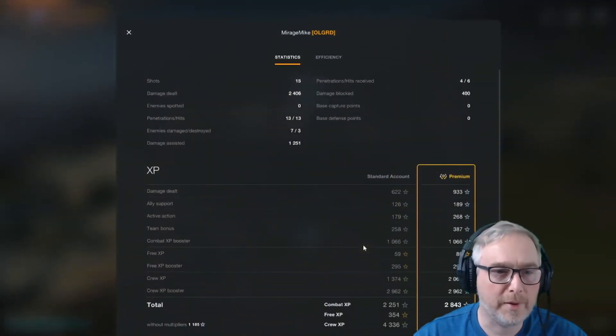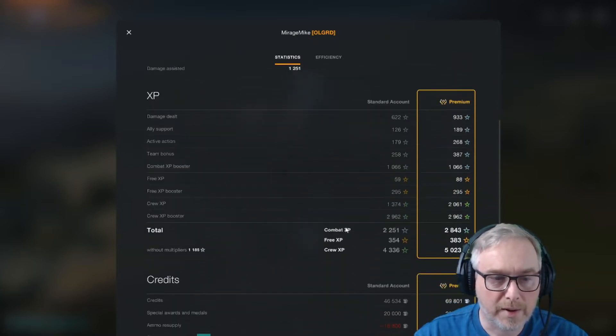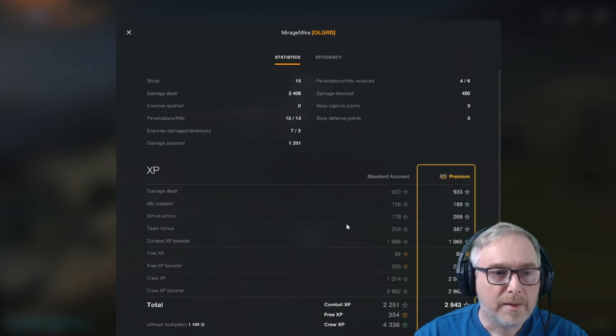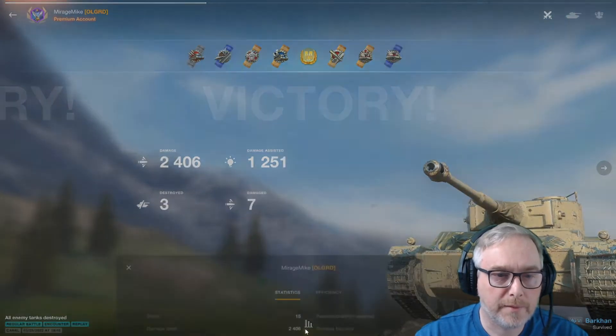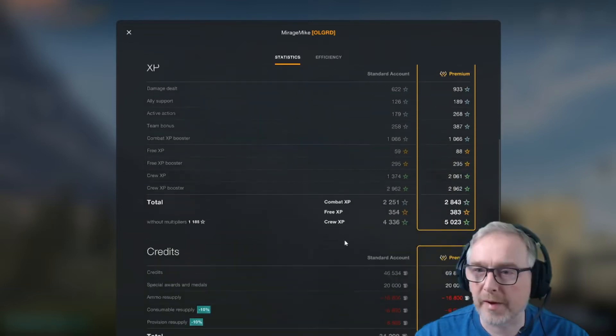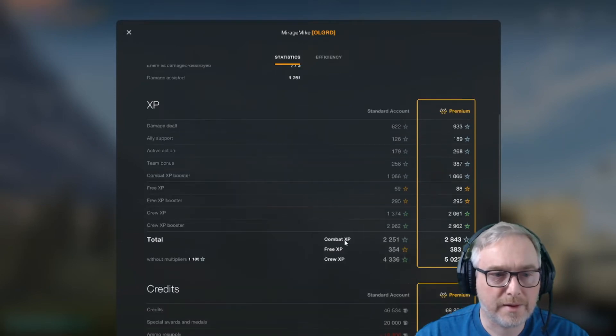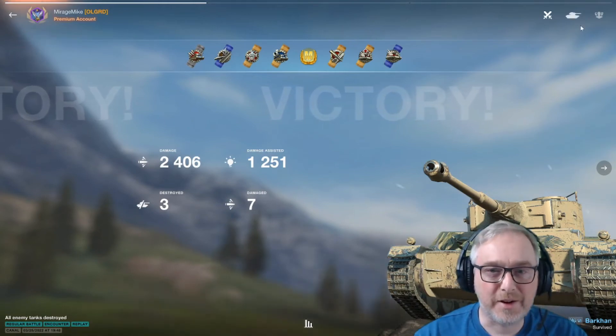I still can't quite find my way around the screen — why they changed it is still beyond me. What have we got? Base XP, crew XP... I can't see the base XP on here. Damage dealt, crew XP, combat XP. No idea. Doesn't show you the base XP, does it? WG, what have you done to the game?